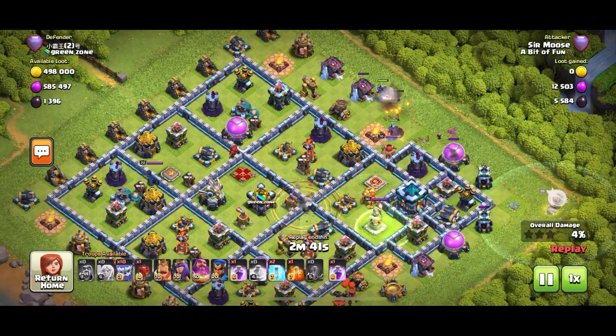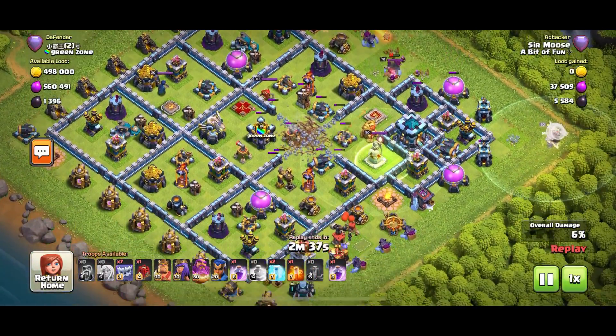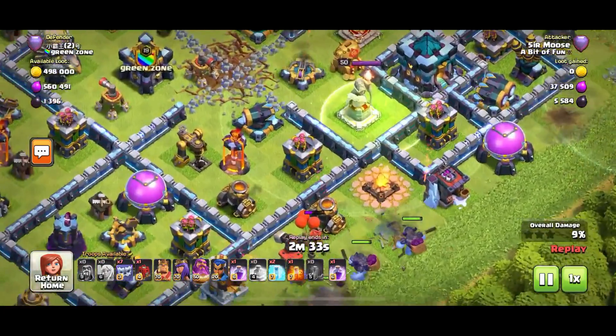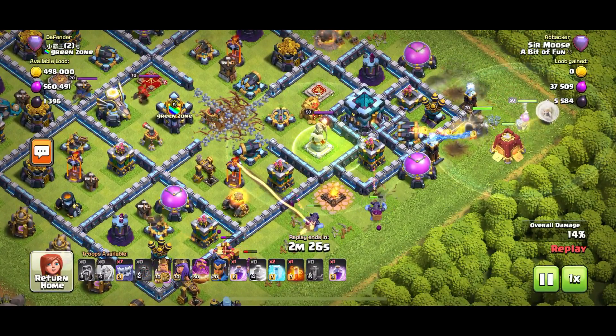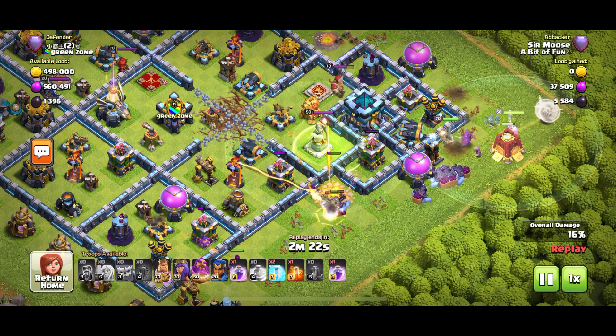I put a Jump spell down on the enemy Grand Warden — that's where I want my troops to enter the base. Then 4 Earthquake spells to open up the rest of the base. Grand Warden is doing a great job. Yetis to the left of him clearing that side. Just need to be patient and wait to take out that mortar. Then we put the King down to take care of that nasty Tesla farm. Siege Barracks down — the rest of the Yetis are going in now.